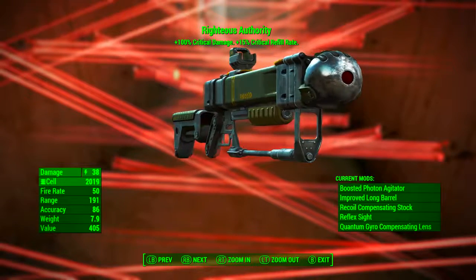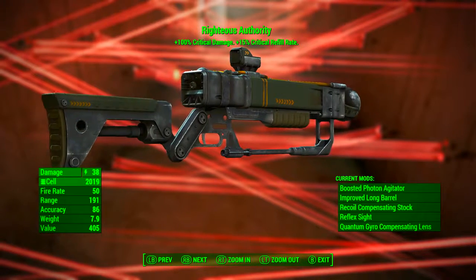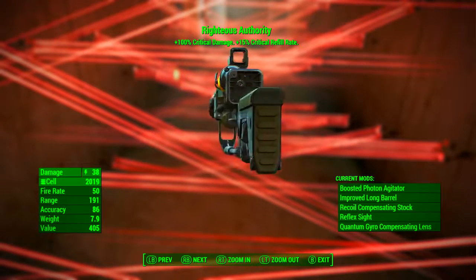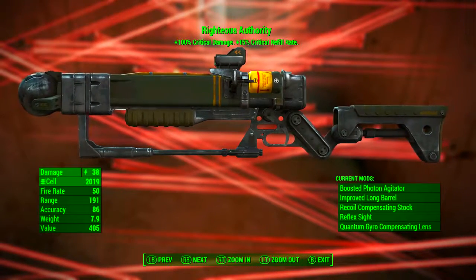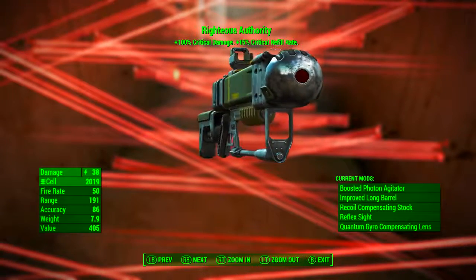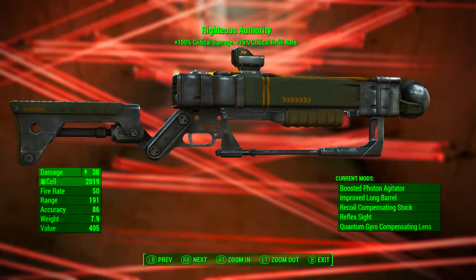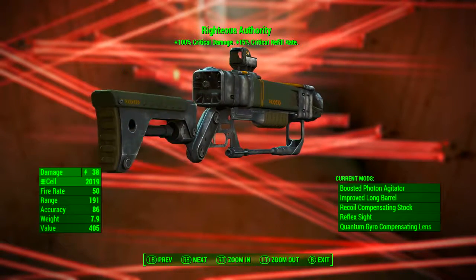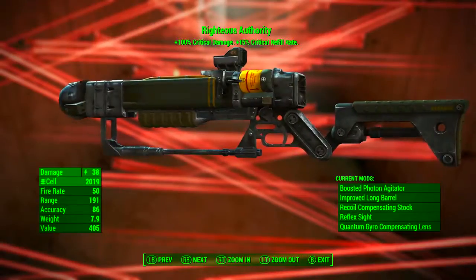Now that Righteous Authority has been modded out — you can do whatever you want with yours — for this specific build it's got a base energy damage of 38, it uses fusion cells as ammunition, it has a fire rate of 50, its range is 191, its accuracy is 86, its weight is 7.9, and its value is 405 caps.